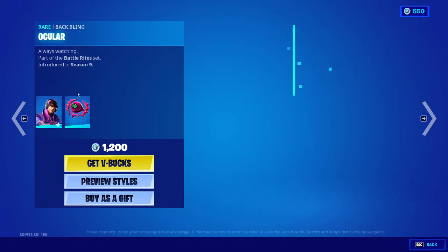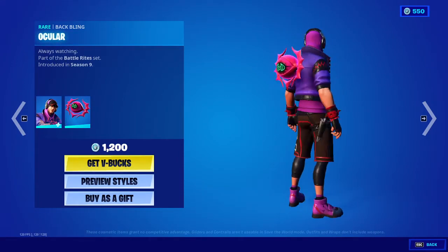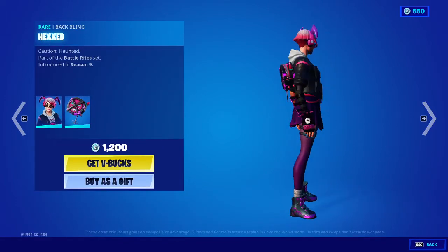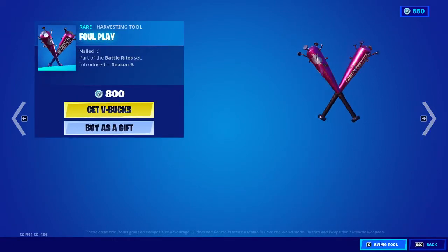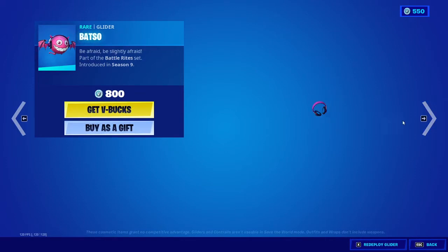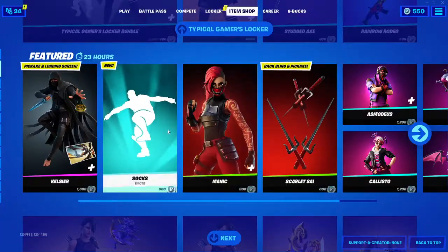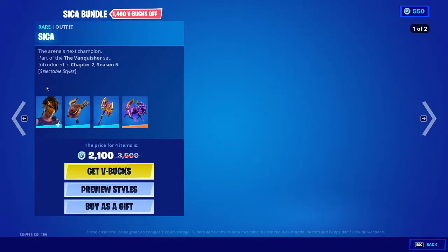The Asthmodus skin is out — there it is, pretty cool. Back one, the Callisto skin, the Foul Play Pickaxe, the Batso Glider, and we got the Sicka skin.